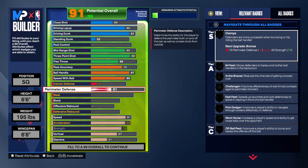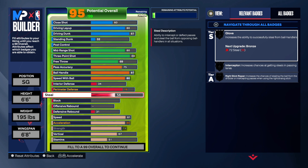Now we're going to get into the defense. I like to add defense on the builds I create, so we're going to take the perimeter defense up to 76. If you know how to play defense, bronze Clamps is fine — at least have something. There are some people that don't care about defense at all and build all offense, but you have to be one hell of an offensive player to outscore your man every single time. On the steal we're going to take that to 72.